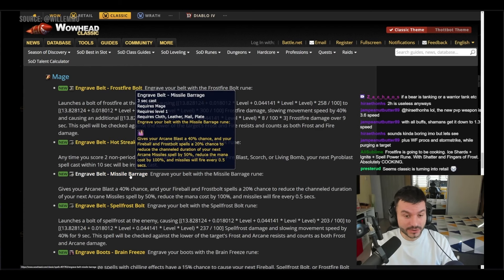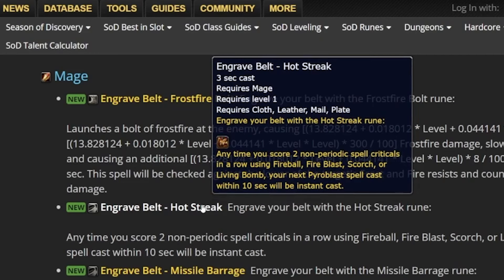There's another belt rune: Missile Barrage. It gives Arcane Blast a 40 percent chance, and Fireball and Frostbolt spells a 20 percent chance, to reduce the channel duration of your next Arcane Missiles by 50 percent and its mana cost by 100 percent. This is interesting because Arcane might actually be better than Fire here — Arcane Missiles will be free, max rank, and cast at double speed with a 40 percent proc chance from Arcane Blast.